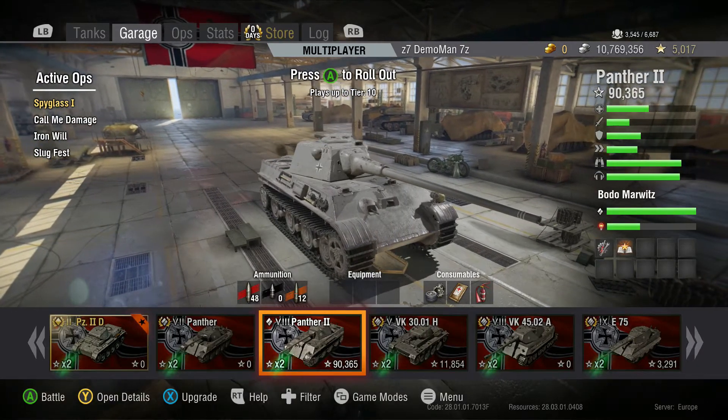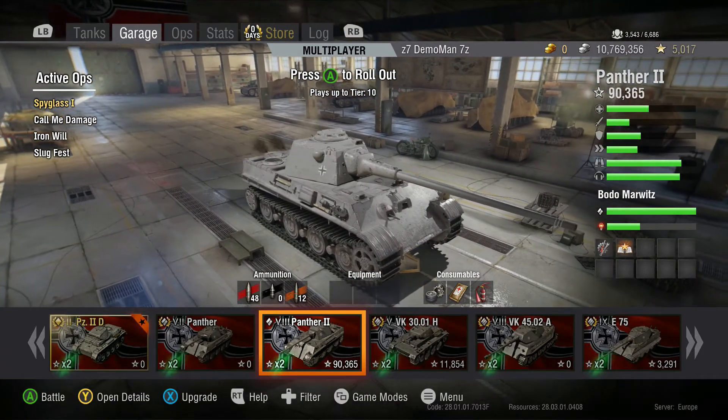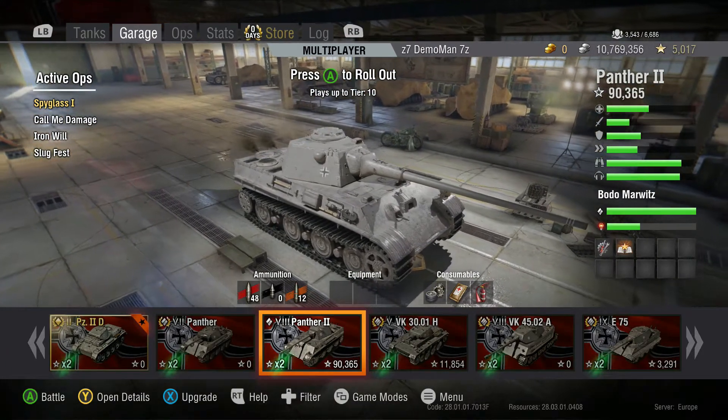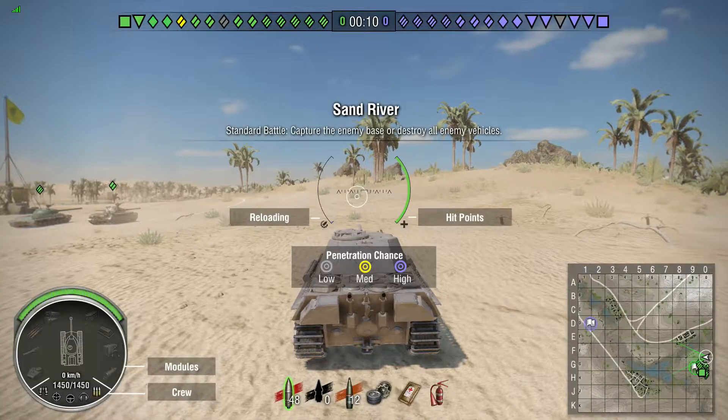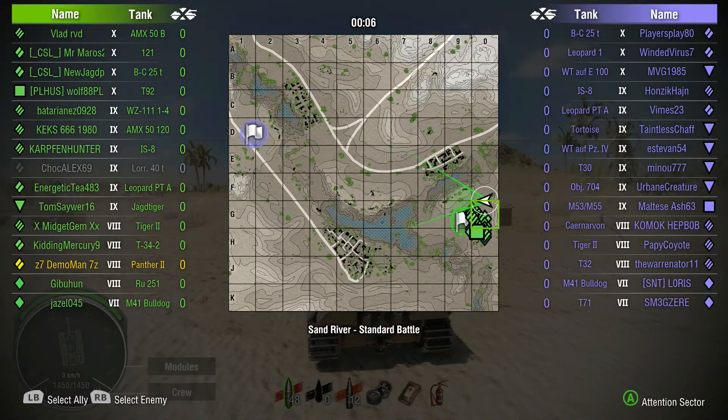Hey guys, welcome back to some more World of Tanks action. Today we're playing some more WoT on the Xbox One. I'm going to be taking out a Panther II - here we are playing on the map Sand River. Oh shit, tier 10 game - this is going to be fun.